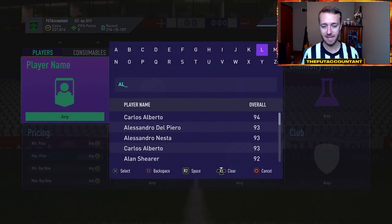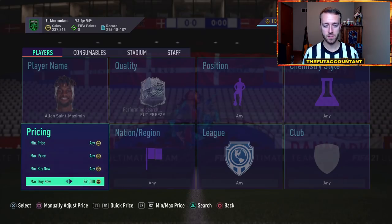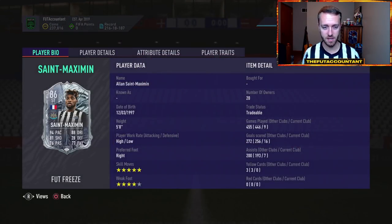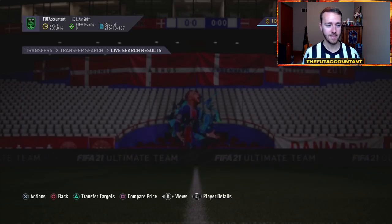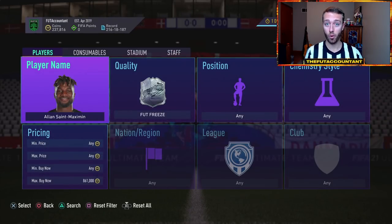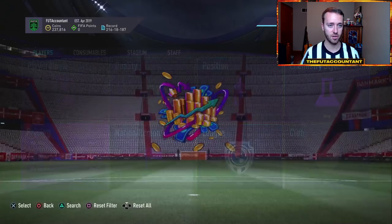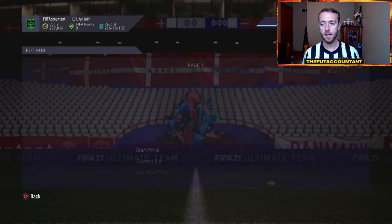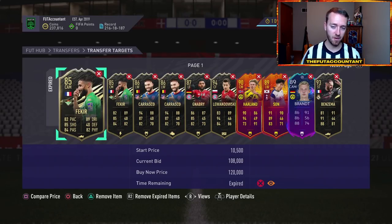A guy like Saka as well — not to just focus on freeze cards — but this guy is still going to be meta regardless of what comes out in the next day or two with FUT Birthday. Five-star skills, four-star weak foot, gucci headband — you guys remember last year this was his promo, right? He came out with that five-star, five-star card and everybody was going bananas about that item.